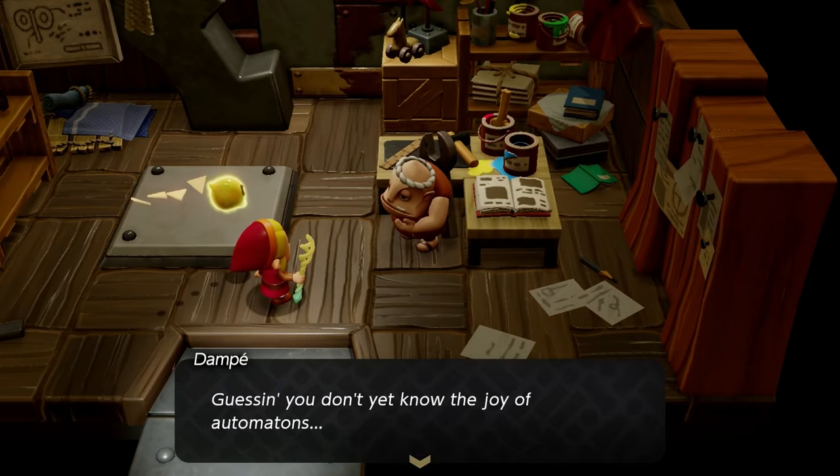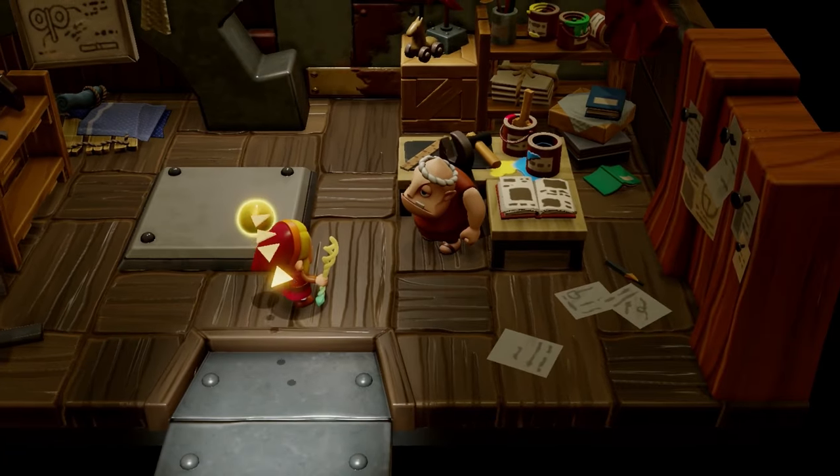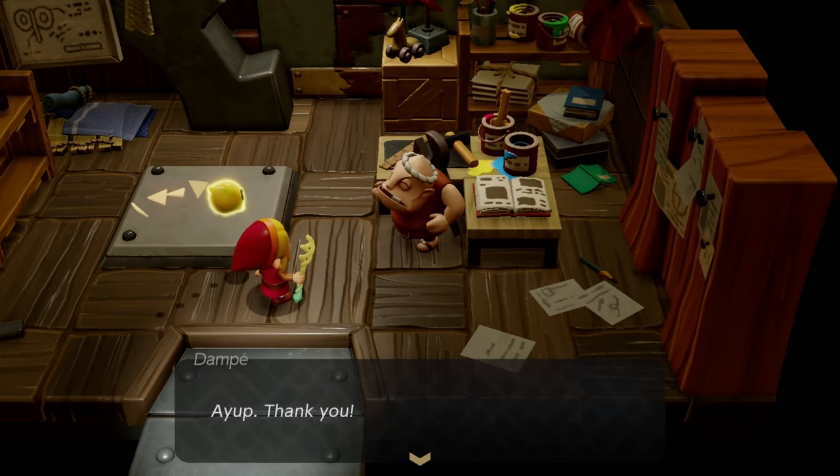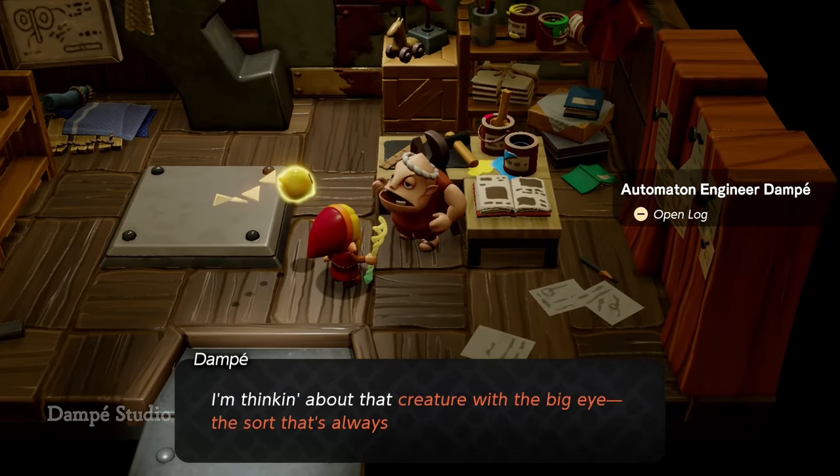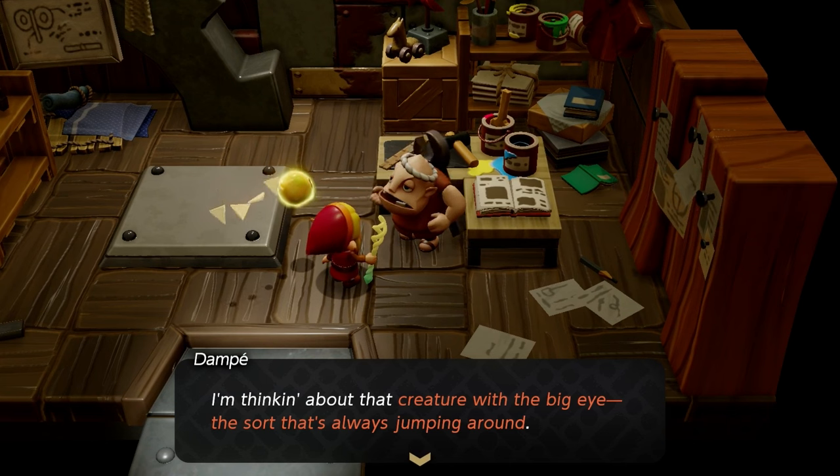Dompe is the person who makes these automatons, but it's not going to come easy — it comes with riddles. When you talk to him or look at his specific book, it's going to say for the first one what he's looking for.